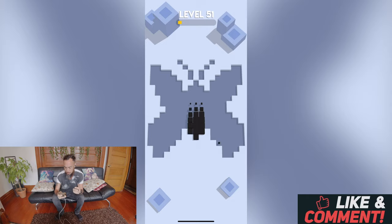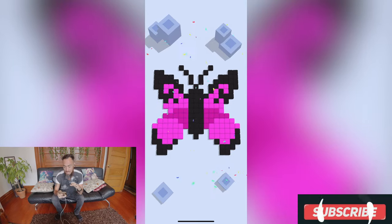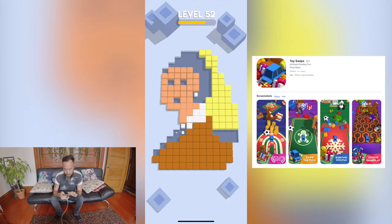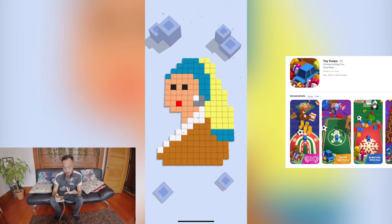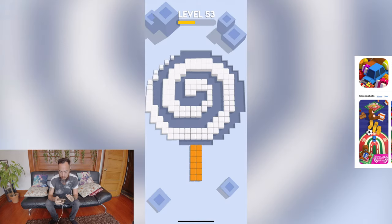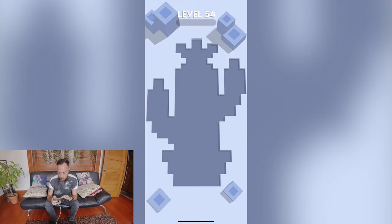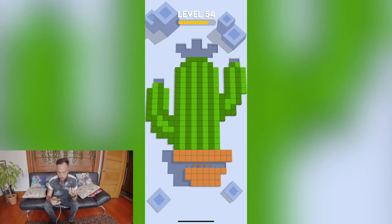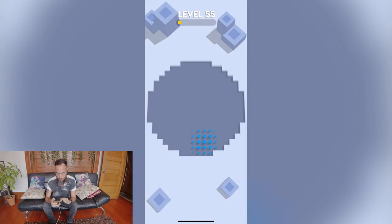Bloom was super easy — you basically just tap the screen. My favorite thing about this game is the art; it just looks great. It's simple, you know what you're supposed to do. You click, and the cubes just kind of grow into this cool shape, and you get to see cool art and design.